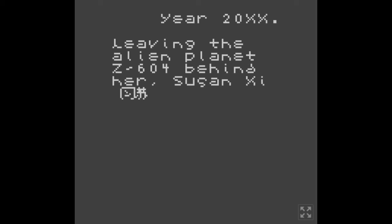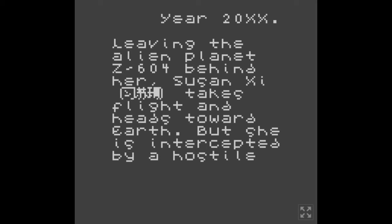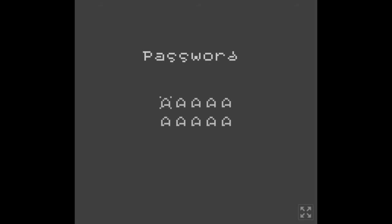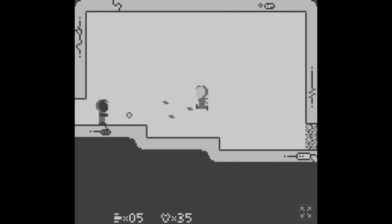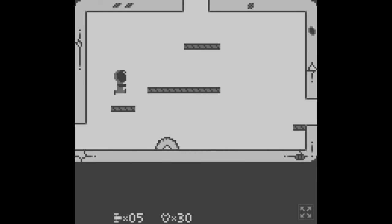We're playing XIEP. The year is 20XX — leaving the alien planet Z604 behind her, Susan XIE takes flight and heads toward Earth, but she is intercepted by a hostile alien vessel and must now fight to return home. Press start — I don't have a password. So that's a shooting game. I got shot too close to myself and caused damage. Password: P-I-A-A-A. I don't need a password, but I like the idea that they've included them.